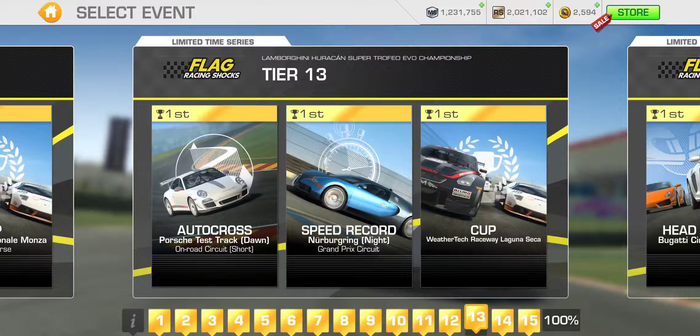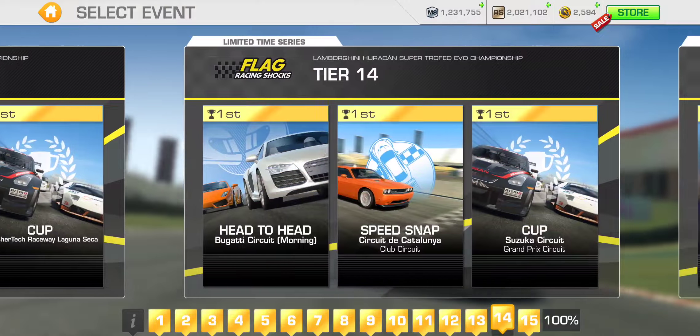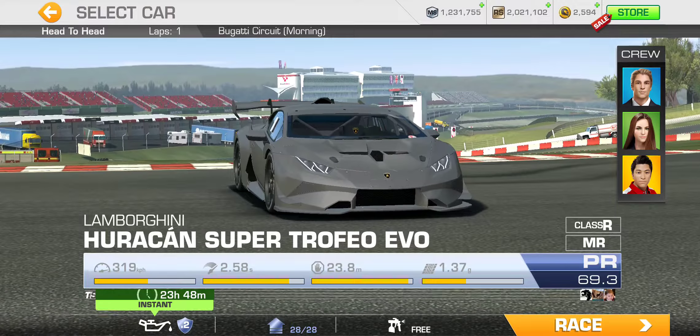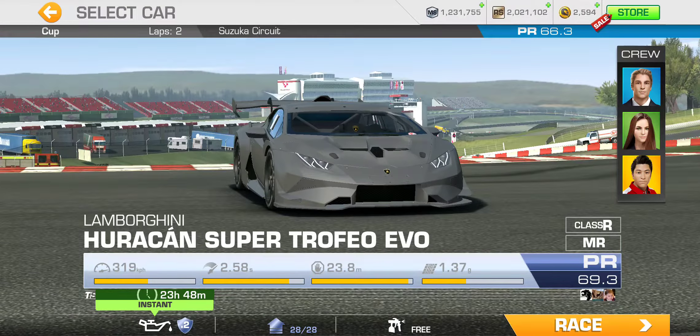Tier thirteen: Autocross at the Leipzig short on-road circuit at the Porsche Test Track, Speed Record at Nürburgring Grand Prix — another night race — and the Cup at Laguna Seca — four laps with a PR 65.4 required. The penultimate tier — tier fourteen: Head to Head at the Bugatti Circuit in the morning, single lapper, Speed Snap at Catalunya Club, and the Cup at Suzuka Grand Prix — two laps with a PR 66.3 required.